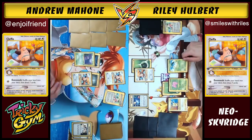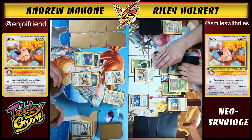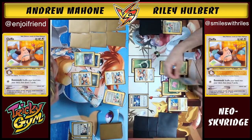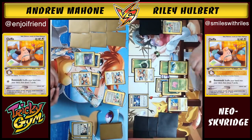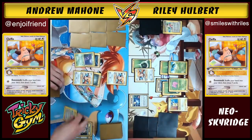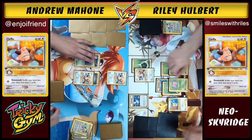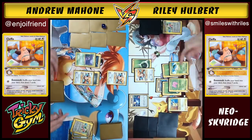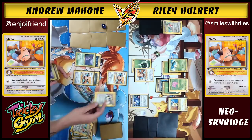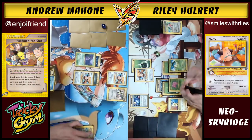Riley draws for his turn and lays down a Chikorita. He attaches a grass energy to Chikorita to spread out attachments. He notes there's no tool removal in this format. He mentions reading Jason Klasinski's article — a great resource for old decks and lists from this era — and uses Pokemon Fan Club. Pokemon Fan Club searches your deck for up to two baby or basic Pokemon and puts them directly on your bench — it's actually closer to Brigette than a modern Fan Club.